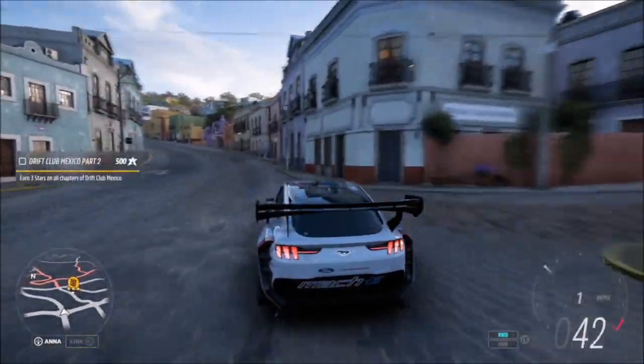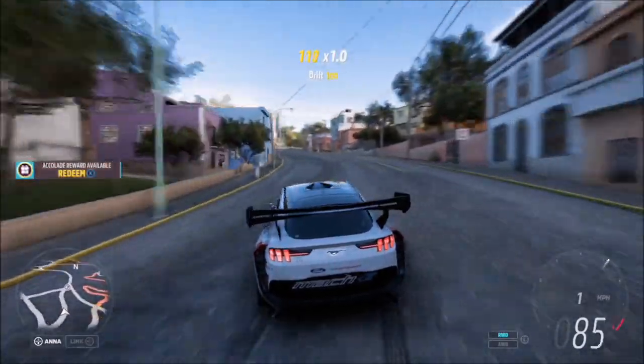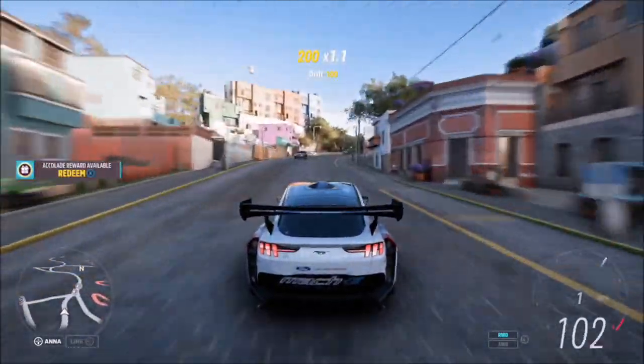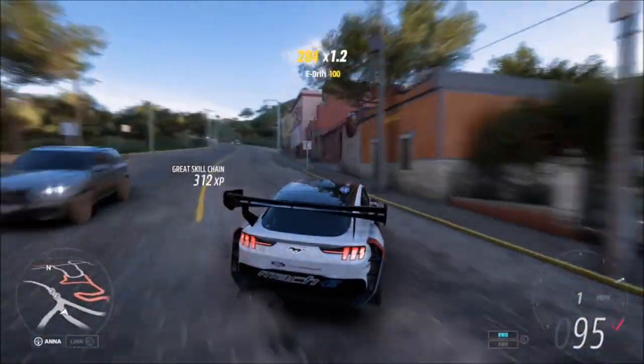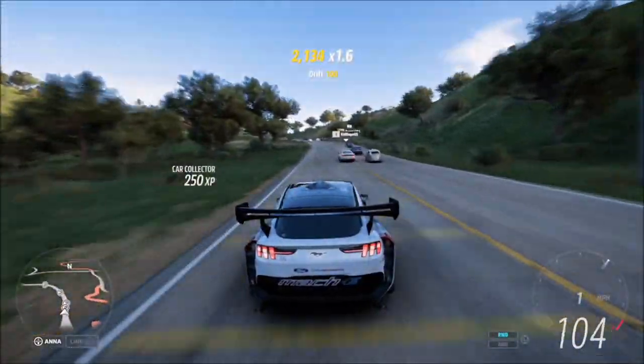Hello and welcome back to the channel. In today's video I'm going to show you how you can unlock the 2021 Ford Mustang Mach-E 1400 RTR, which is one of the brand new cars that has been added into Season 6.